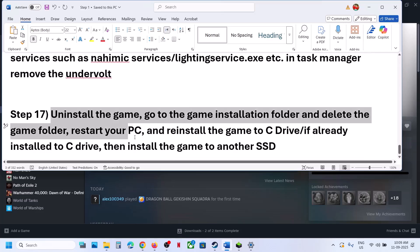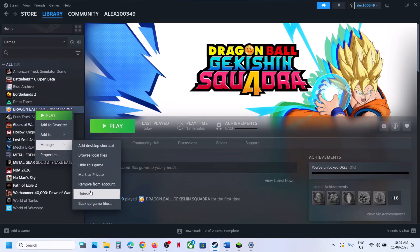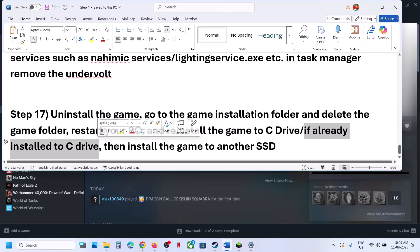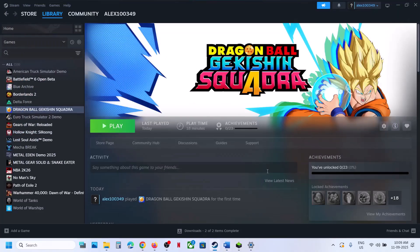The last step is to uninstall and reinstall the game to a different drive. Right-click the game, select Manage, then Uninstall. After uninstalling, go to the game installation folder and delete the game folder. Restart your computer, then reinstall the game. If it was installed on a different drive like D or E, try installing it to the C drive. If already on C drive, try installing to another SSD and check. One of these steps should help you run the game successfully on your Windows computer.